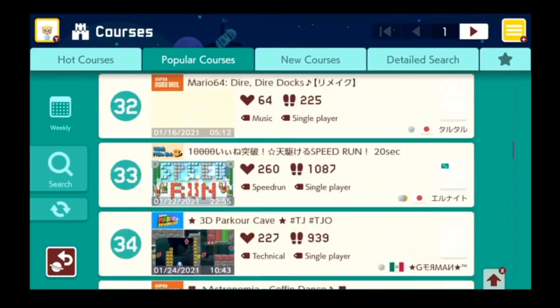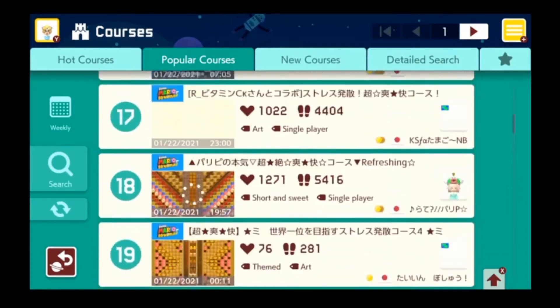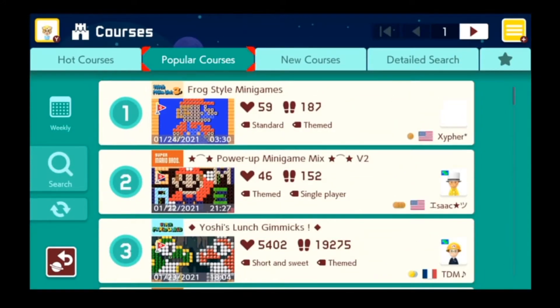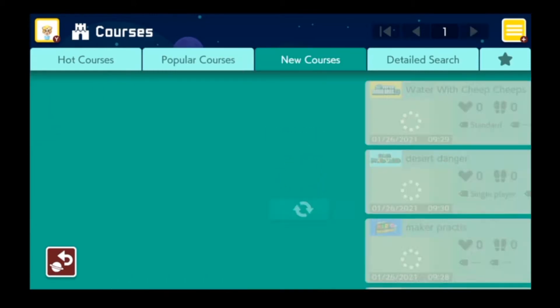Okay, this is the popular tab. You can normally count on it having some good levels — after all, they're popular for a reason. But there are also other tabs up here, and in particular we're interested in the new courses one.